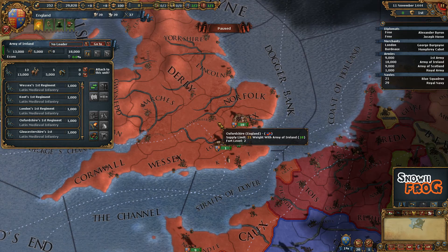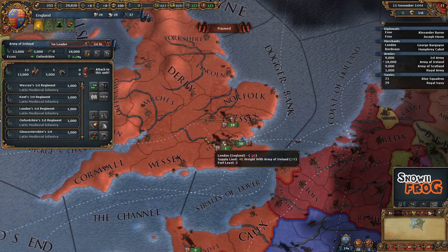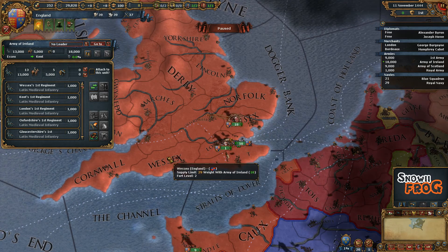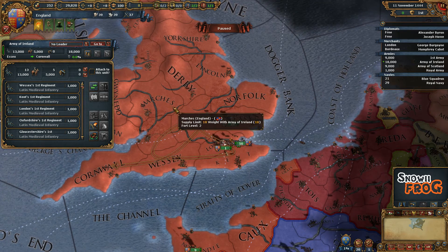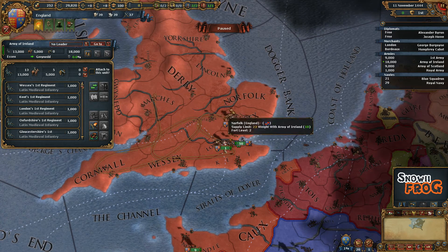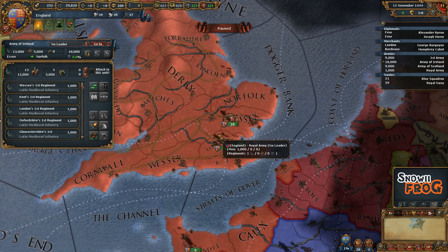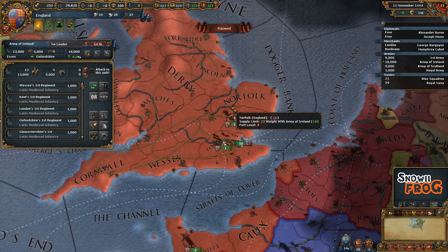If you keep holding down your shift key and click, as you can see I set them to walk to Oxfordshire, I can then move to London, Kent, Wessex, and I can actually make them go around in circles. All I have to do is keep holding down the shift key and as you can see they will start marching around in what could be a very fun way of moving.